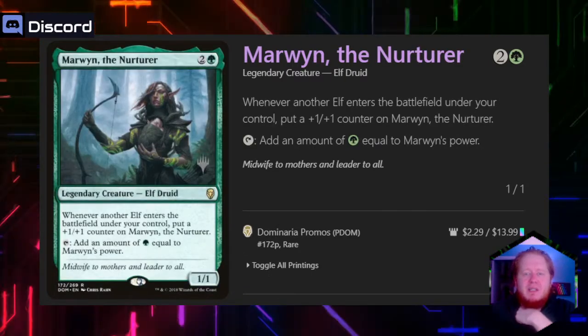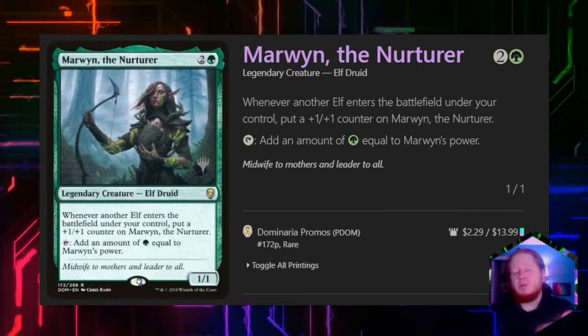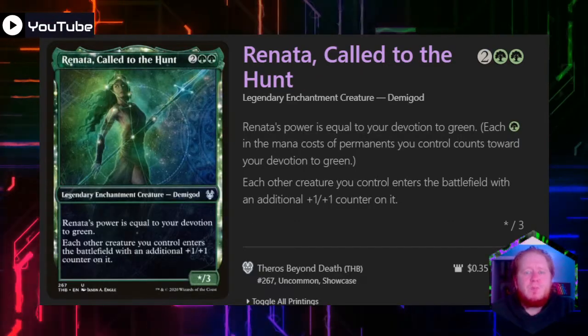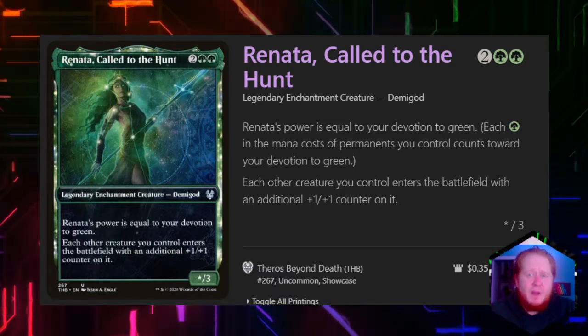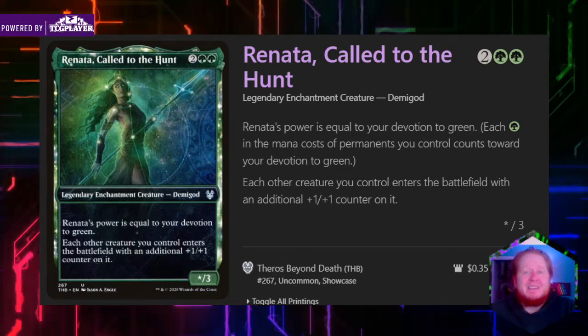Marwyn the Nurturer for two and a green is another creature that taps for an amount of mana equal to its power. Whenever an elf enters the battlefield under your control, you put a +1/+1 counter on her. Renata, Called to the Hunt for two and two green is a demigod with power equal to our devotion to green, and other creatures we control enter the battlefield with an additional +1/+1 counter on them.